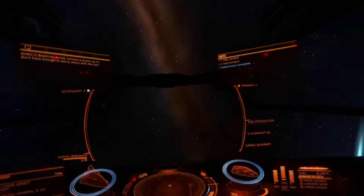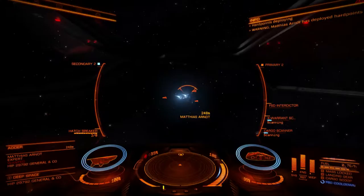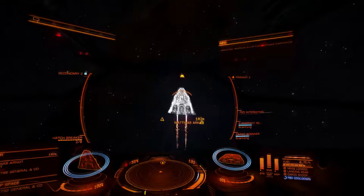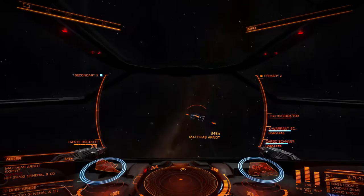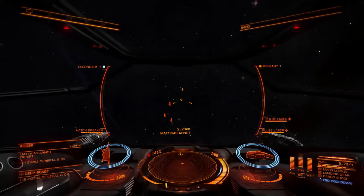Next target cycling. Let's get our hard points out. What we want to do now is kill warrant and cargo scanning. He's got a shield which means we need to take that down. Let's get the scanning done — there we go. He's worth 12,375 and he's carrying technical blueprints, trinkets of hidden fortune, and other goodies.